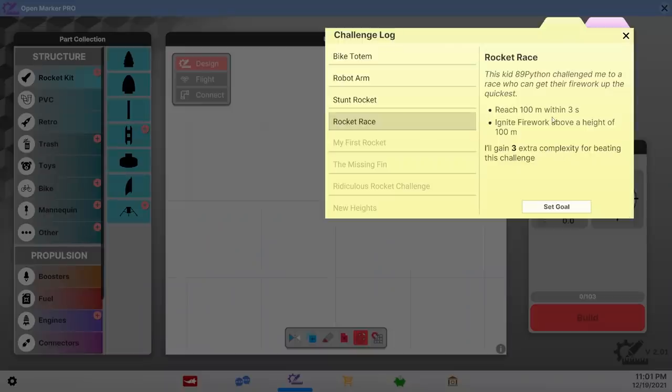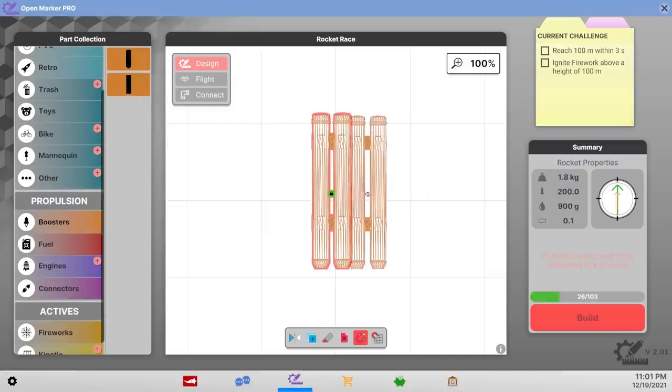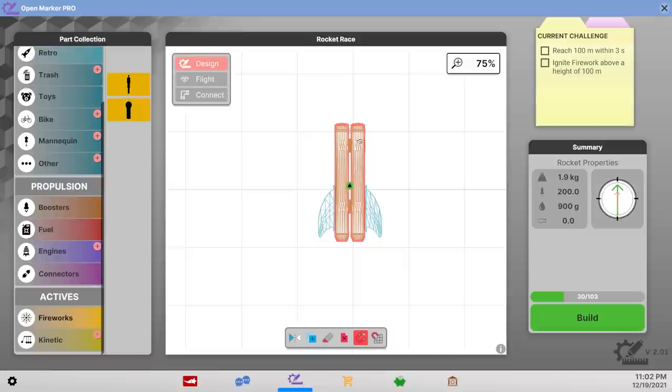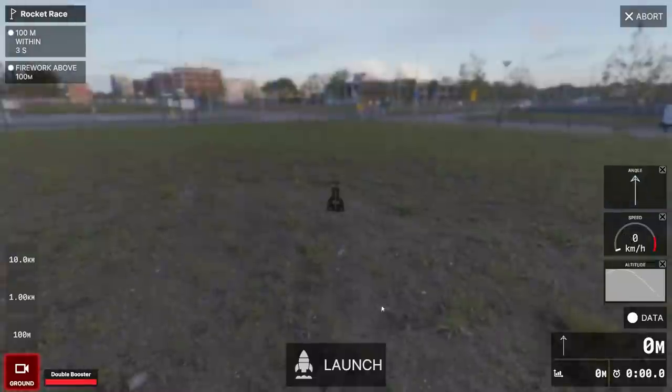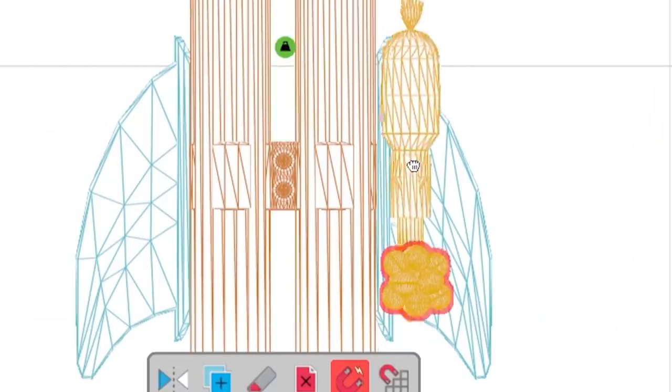This is one I like: reach 100 meters within three seconds and ignite a firework above that. I mean I've got a pretty good idea how that's gonna work — we just take one or two of these massive boosters. It didn't really clarify what kind of firework I need to use, so I'm just gonna put a cherry bomb there — that's gonna detonate after three seconds. I need to be over 100 meters within three seconds anyways. Maybe it means literally the firework and not a cherry bomb.